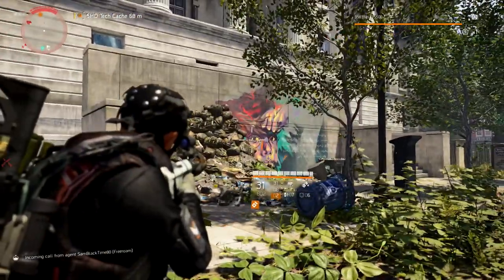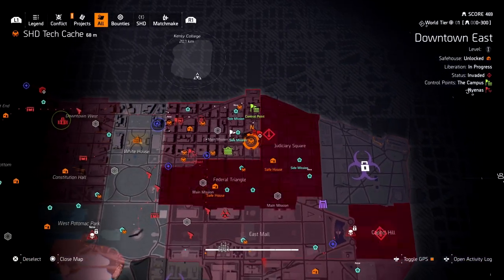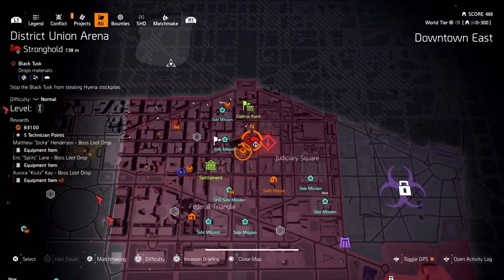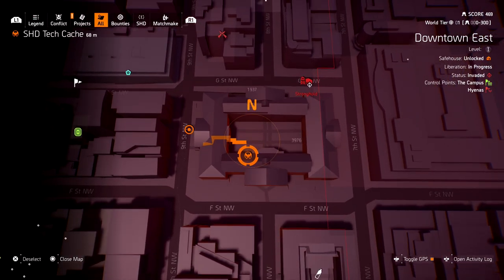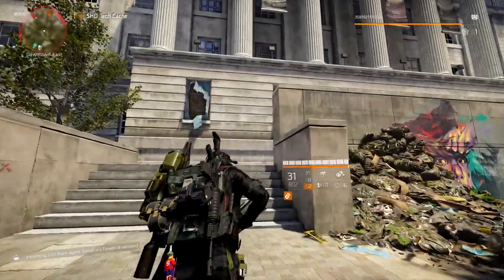This mask is going to be located in the front of a huge building that I'm going to pinpoint for you. If we look right here, we have District Union Arena, and then if we scroll down we see the Shade Tech right here. There's a huge building right next to it, and that building right there is the one we need to go into. There are going to be two steps we need to do once we arrive.